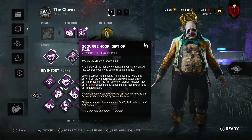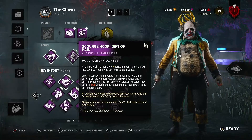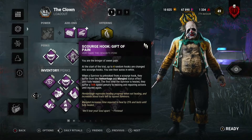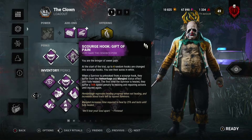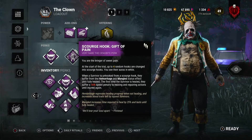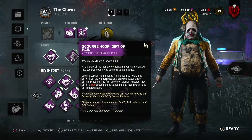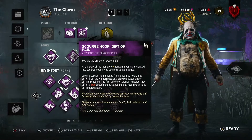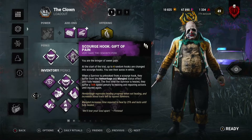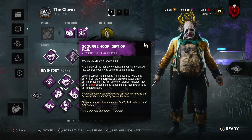We have Gift of Pain. It isn't used enough - it definitely should be. It gives survivors a Sloppy Butcher effect: hemorrhage and mangled upon getting off of a hook, which is a 25% slower heal and they bleed more. If they do decide to take that 25% slowdown heal, they also do gens 16% slower. I've had multiple people complain when I've used Gift of Pain just for how powerful it is.